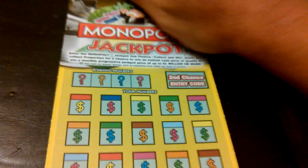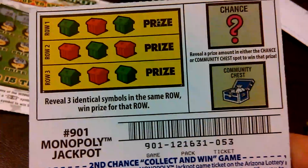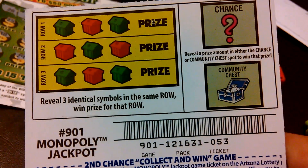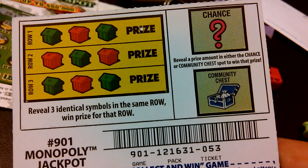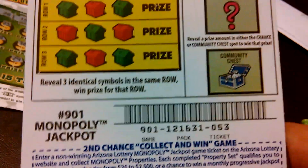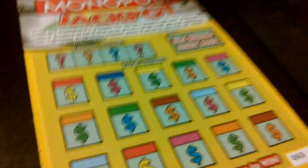The cool thing about this game is that there is a game in the back. The instructions are: row 1, 2, and 3 — reveal three identical symbols and win the prize shown in the same row. On the Chance and Community Chest, if you reveal a prize amount, you win that prize shown. I never played a ticket that had a game also in the back. I hope Florida will come out with that one soon.